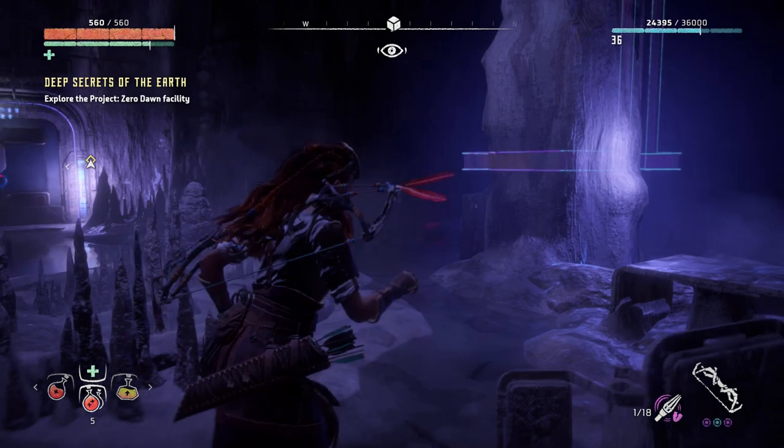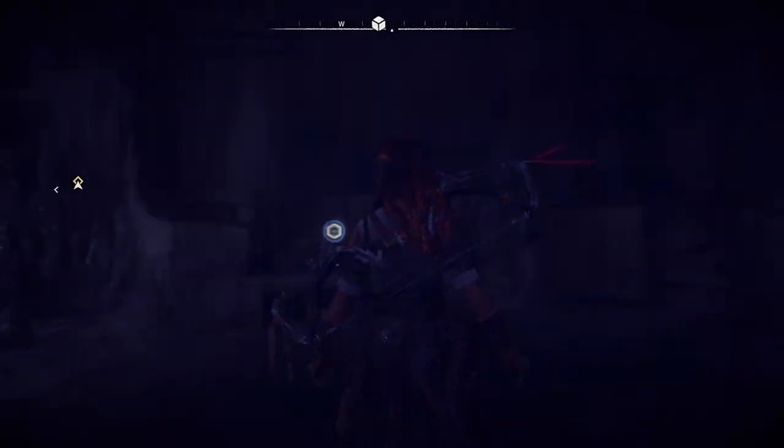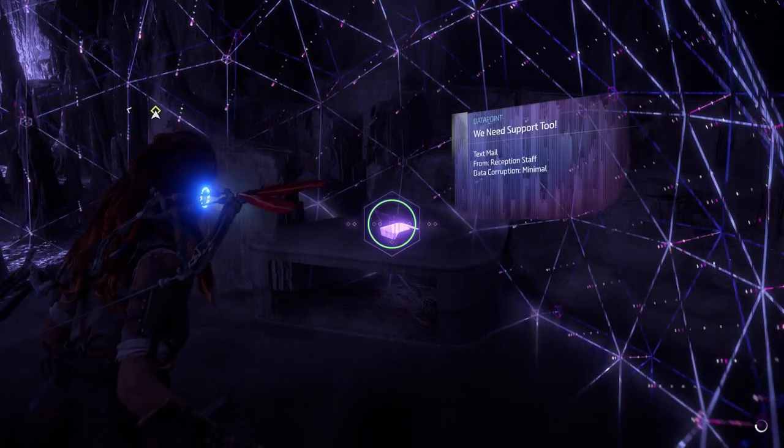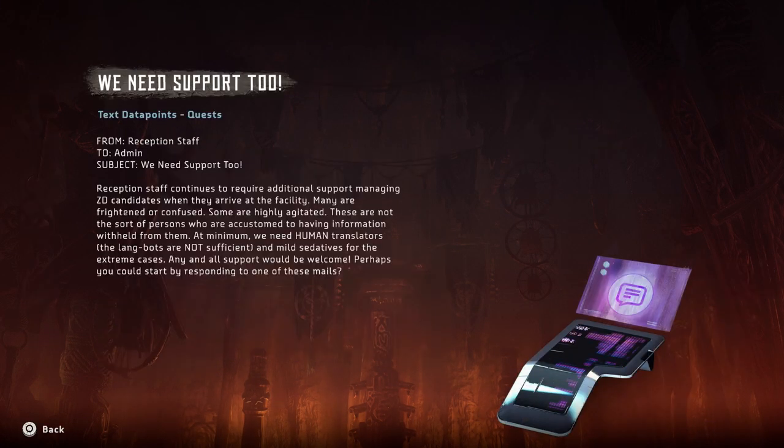One of many things we're going to be reading probably. But Project Zero Dawn — there's more reading. Reception staff to admin: we need support too. Reception staff continues to require additional support managing ZD candidates when they arrive at the facility. Many are frightened or confused, some are highly agitated — these are not the sort of persons who are accustomed to having information withheld from them. At minimum we need human translators — the langbots are not sufficient.